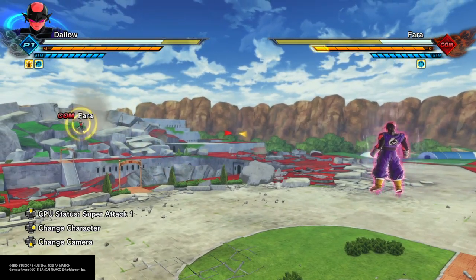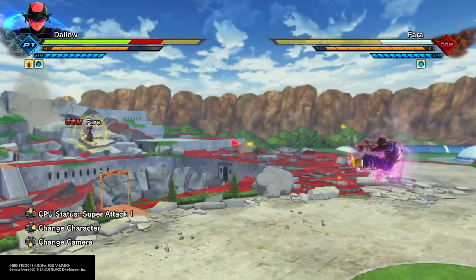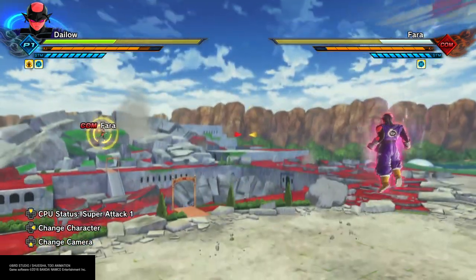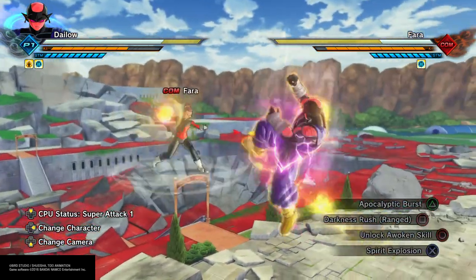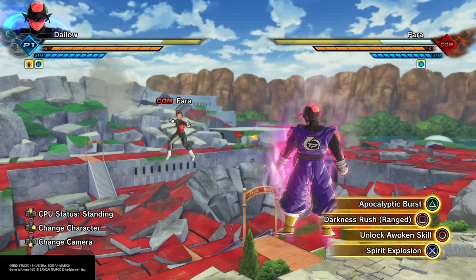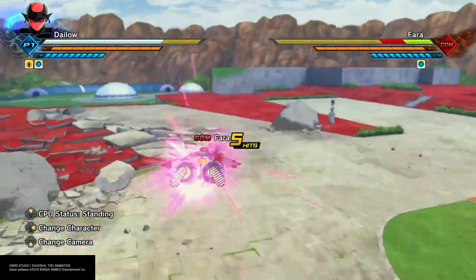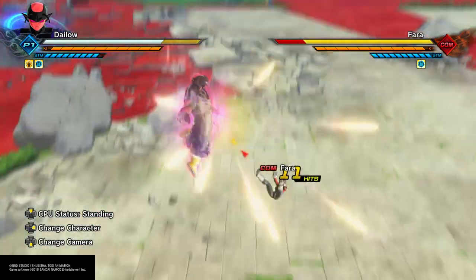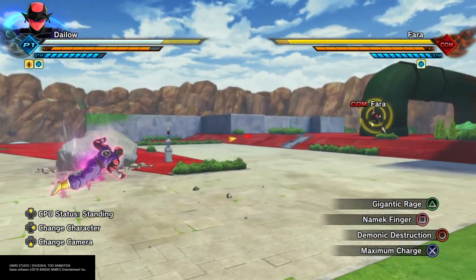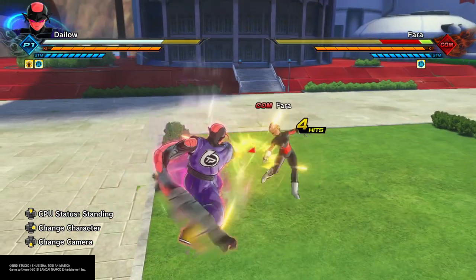Unfortunately Apocalyptic Burst on its own does not have any armor, so your opponent can easily hit you out of it with most attacks — except for weak ki blasts, which it ignores. Anything outside of weak ki blasts it doesn't stand a chance against. When trying a vanish into Demonic Destruction, you're better off going for Gigantic Rage or Dynamic Finger because it's faster.